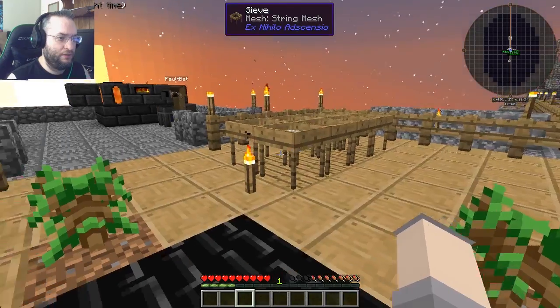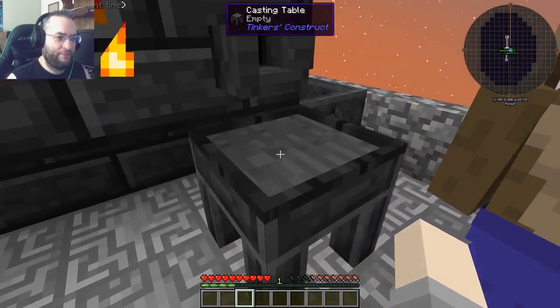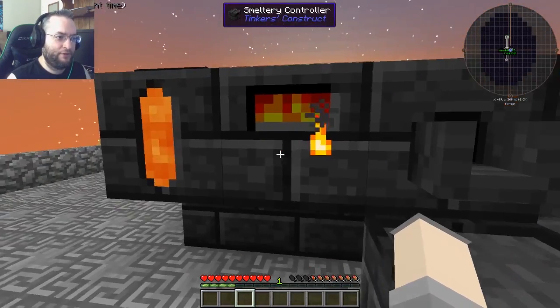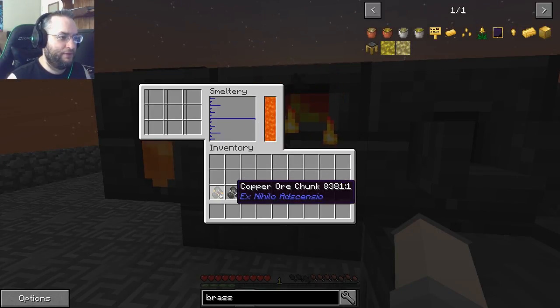Alright, once you've got the chunks, come on over here. Alright. This is cool, I think you'll like it. Alright. Right-click on the controller. Controller. Alright. Stick everything in that smeltery's inventory. Just all of it. Got it. Yep.